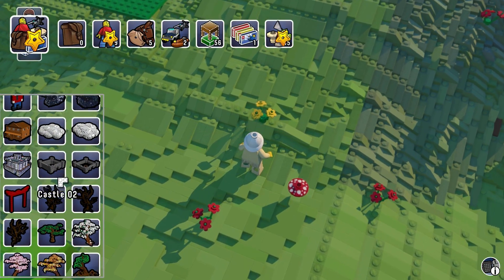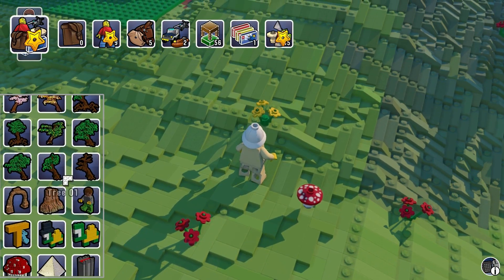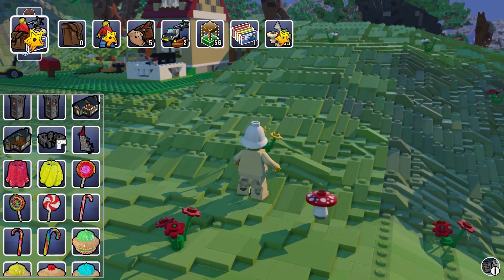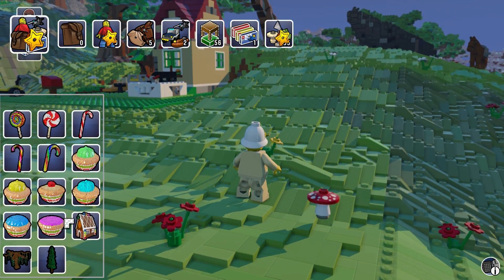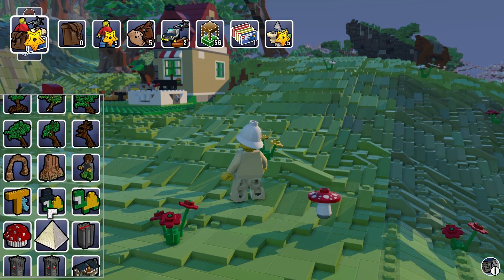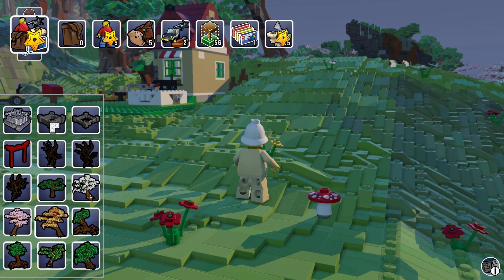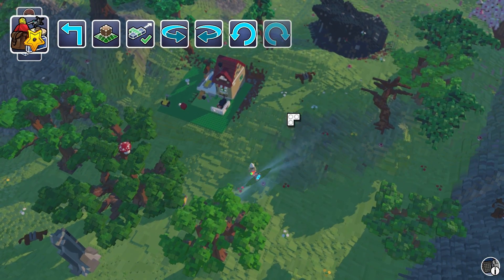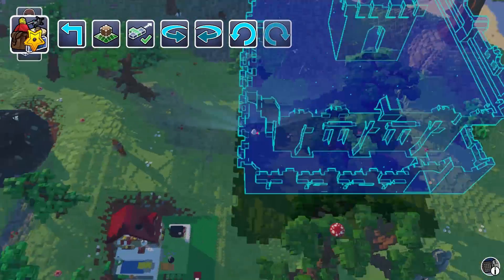Let's see what else I could build. Castle walls — oh my goodness! That saves like 10 trillion hours of time, because any time I play one of these games the first thing I do is build a castle. There's also a pretty cool tree and a cupcake. Let's build the castle — I want to see that. That one's cool looking. Holy cow, that thing is huge.